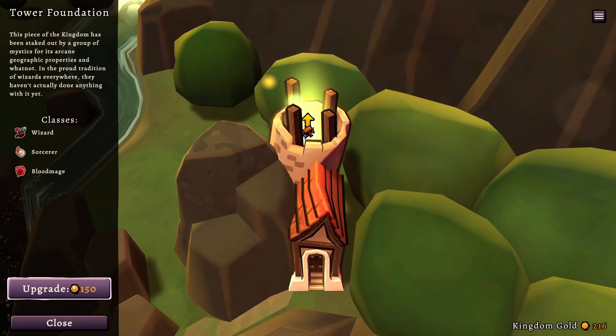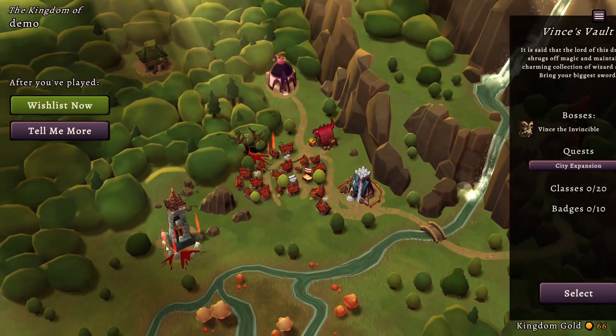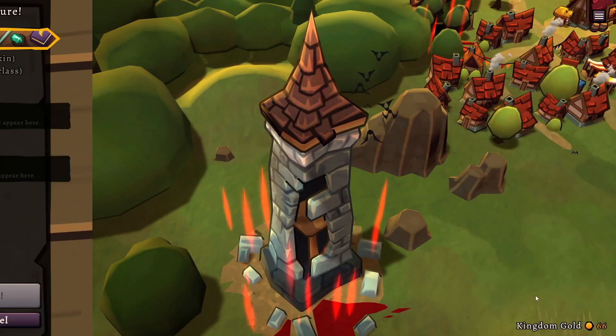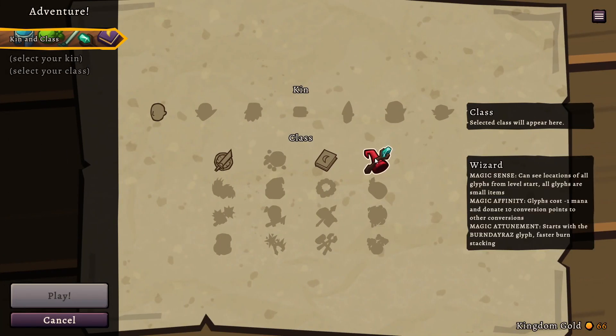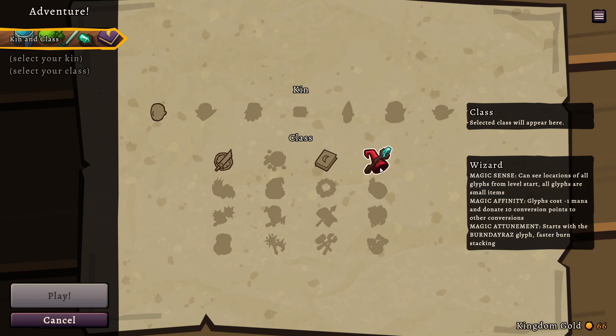The peace of the kingdom has been staked out by a group of mystics for its archaic geographic properties and whatnot — the proud tradition of wizards everywhere. They haven't actually done anything with it yet. I want to know what blood mages do. So if we were to jump to a new mission here — fight Windsor the Invincible — we could now be a wizard. I guess each upgrade gives you a new class, so we didn't get to the blood mage yet.